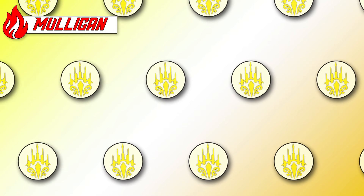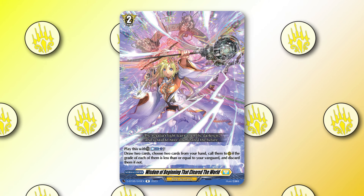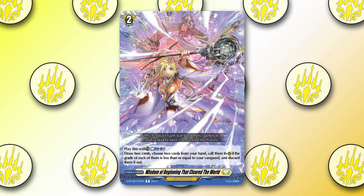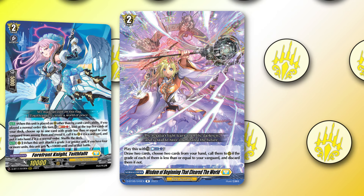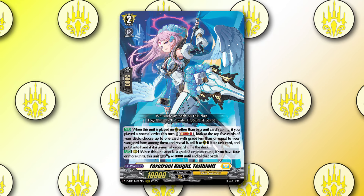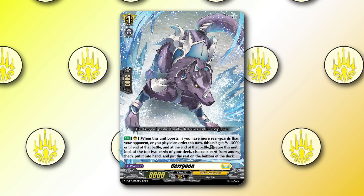For your mulligan, the primary card you want to look for is Wisdom of the Beginning. If you get it early on, it can very easily set up your early game by essentially calling two cards and drawing you two cards from your deck. It can also help search for Teeth Valet if you don't have it yet. If you do have Wisdom of the Beginning in your opening hand, the next card you want is Teeth Valet to help build out the early game board state. Third is Sel Gaon, since that is your draw engine by being able to spam Sel Gaon throughout the early turns and mid game.